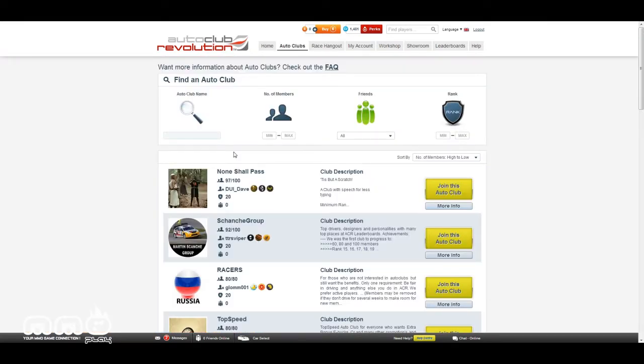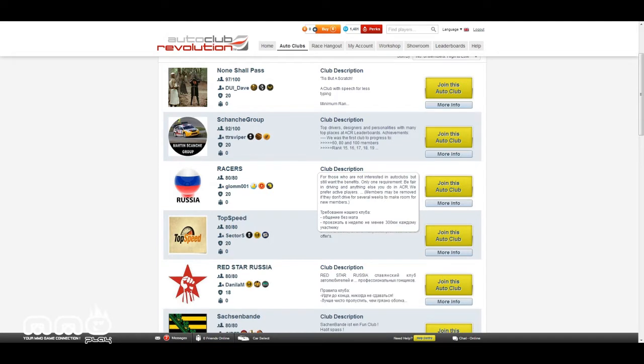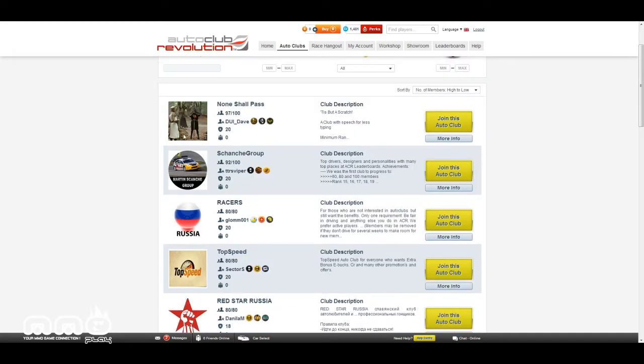I know you guys and girls are looking to get down to the gameplay — I promise we will do that. But first I want to go over all the different features because it is browser-based. Find an Auto Club — this is basically your filter. You can filter by number of members, friends, and rank. An Auto Club is basically a guild for this game. You can see these people here — they have a cap of 100 or 80 members. You can see it's Russia, and you've got all these different profile pictures. Some of these are really humorous, like 'None shall pass,' which is a Lord of the Rings or Holy Grail quote.